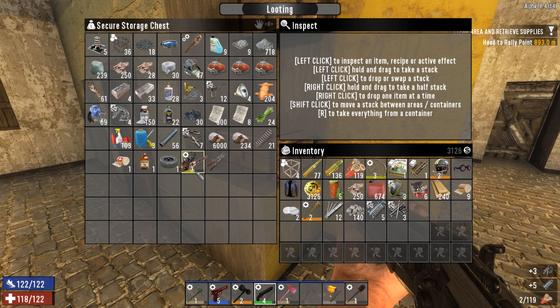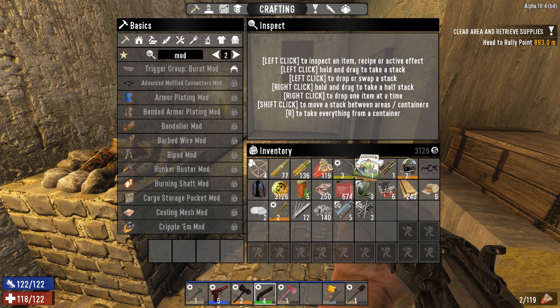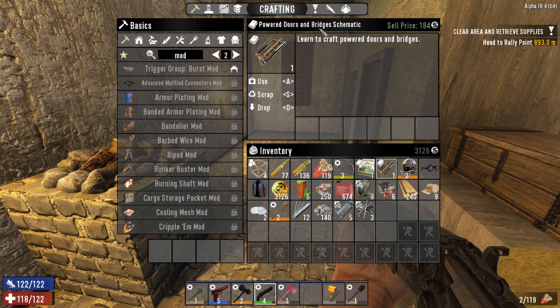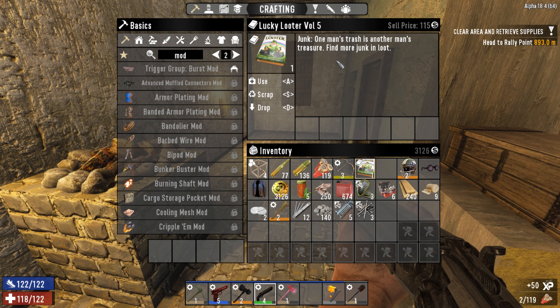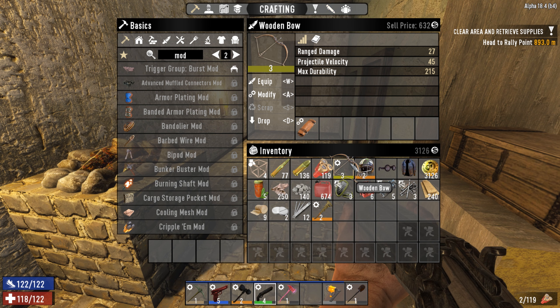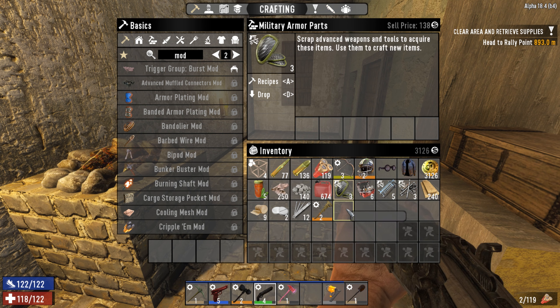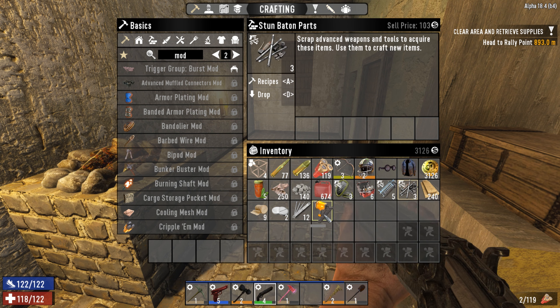I've got stone baton parts to sell. I found a few things while I was out just running through a couple of POIs — nothing too big, just small ones. I got the power bridges schematic, probably will use lucky looter. I've got this helmet, puffer coat, wooden bow with a hunter mod, a stack of cloth, military armor parts, rocket launcher parts, and stone baton parts to sell.